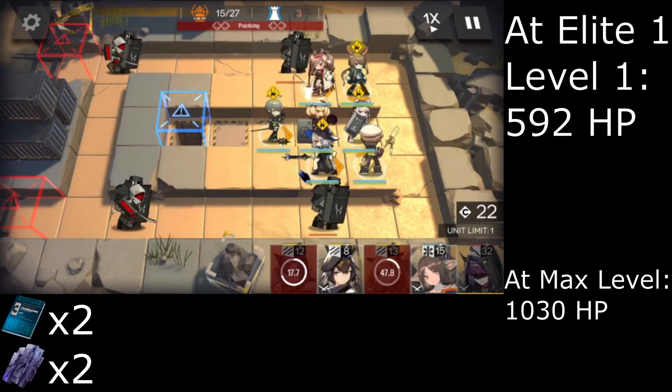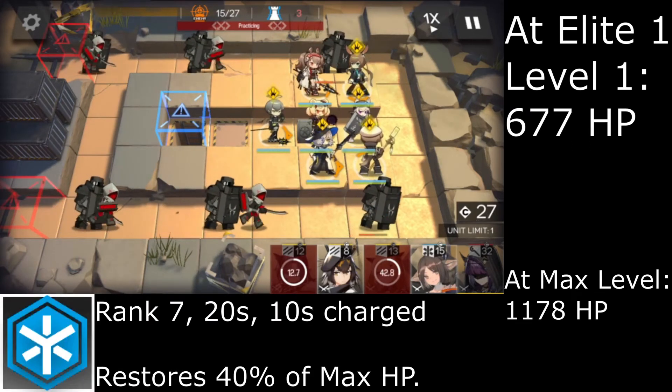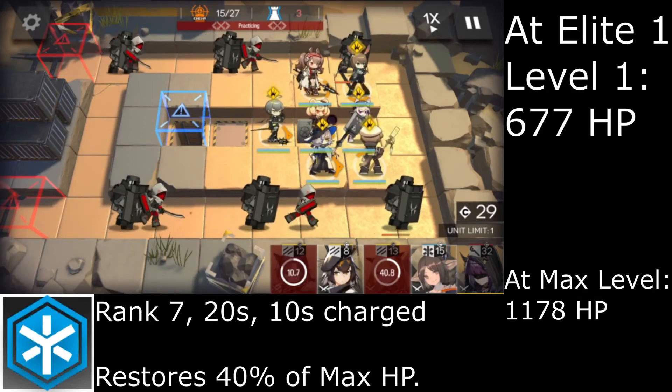Rank 7 costs 2 Skill Summary 3s and 2 Manganese Ore, lowering the cooldown by 1 second, coming pre-charged by 10 seconds, and healing for 40% of her max HP.